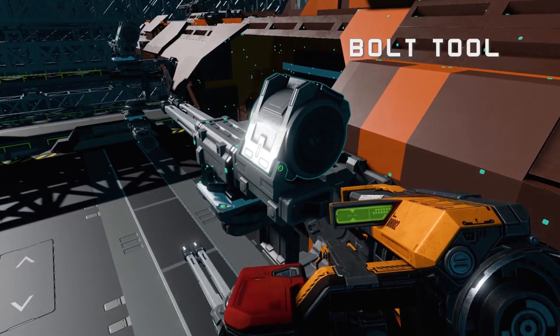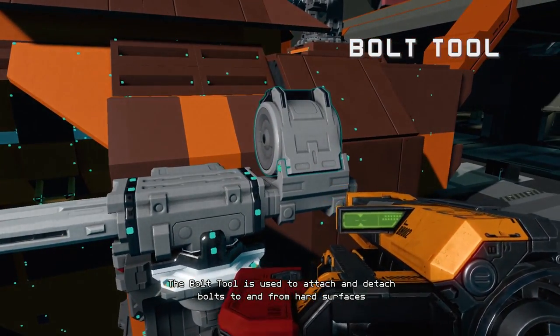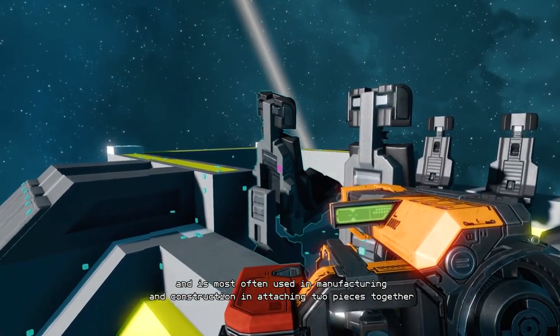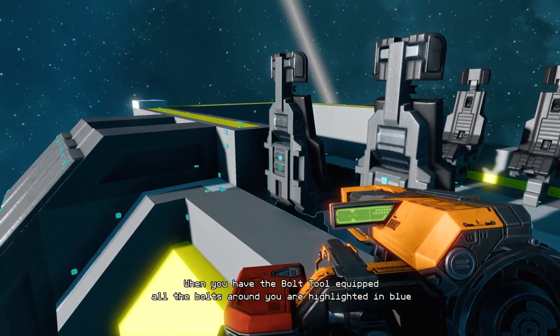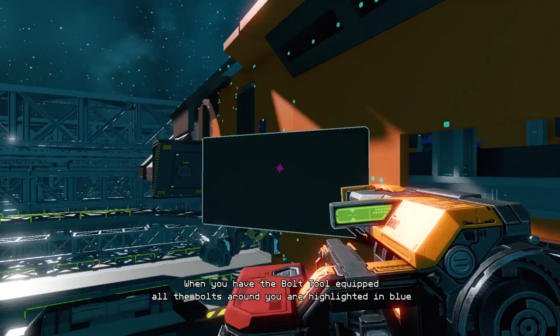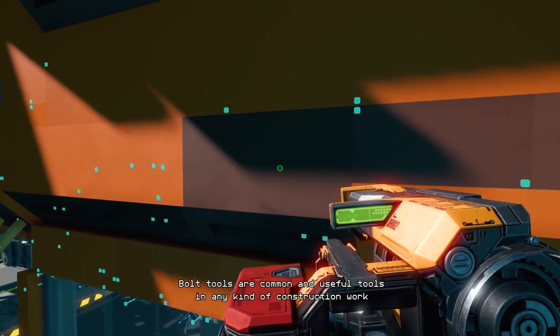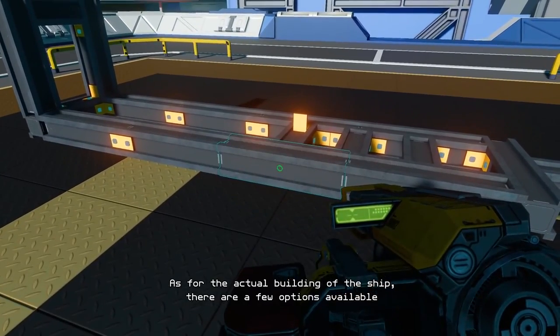Introducing the ultimate in space engineering: the bolt gun. This tool will quickly become your most used tool in the game, covering everything from building, removing, salvage, sabotage, and even stealing enemy components and ships. When using this tool, all bolts are highlighted in a bright cyan colour. In Starbase, everything has to be bolted down — and what do you bolt first? That's the framework.